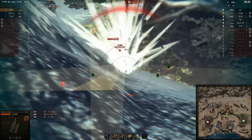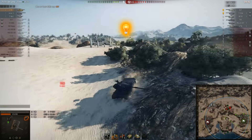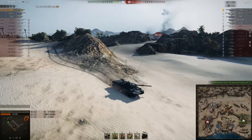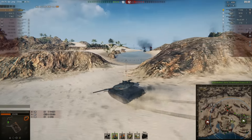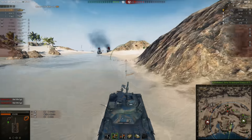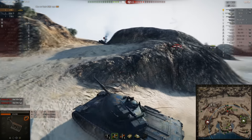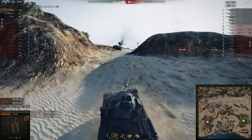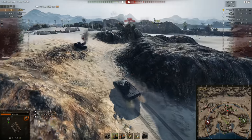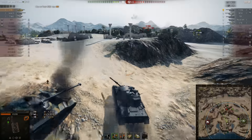Now the STB has a lot of DPM. The E4 — nice play from the E4 to be honest. There we go, Grille 15 — nice play from the E4. He just came out and shot Magnus in the bush. That was pretty interesting — he knew Magnus was going to be there. E4 might be a really good player.